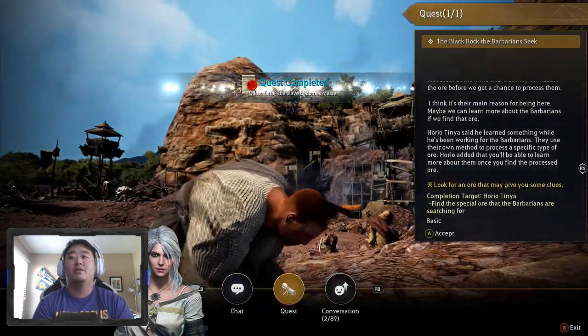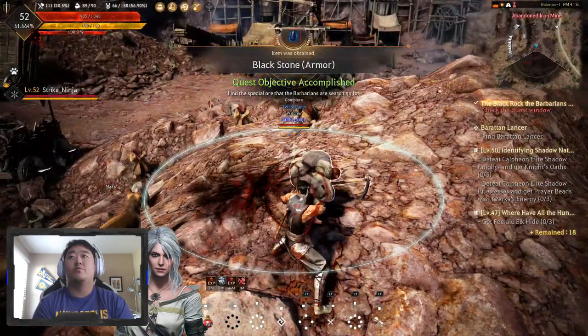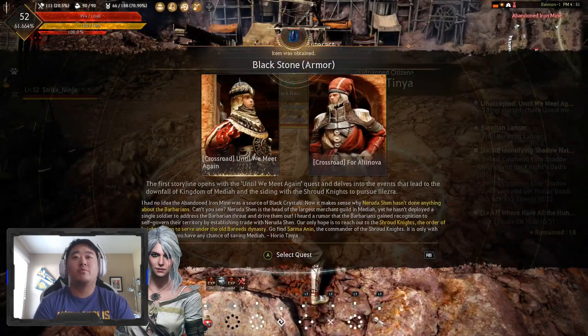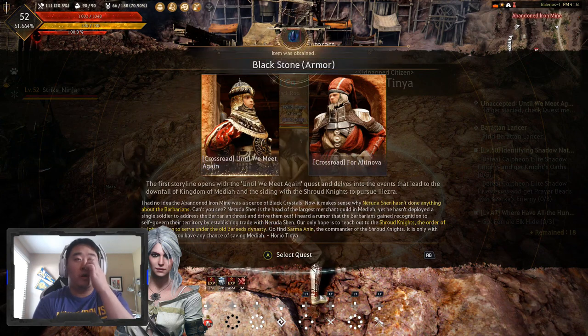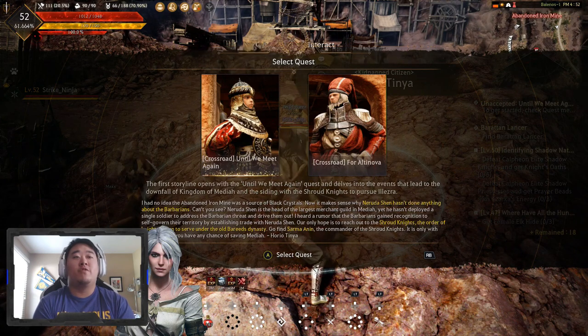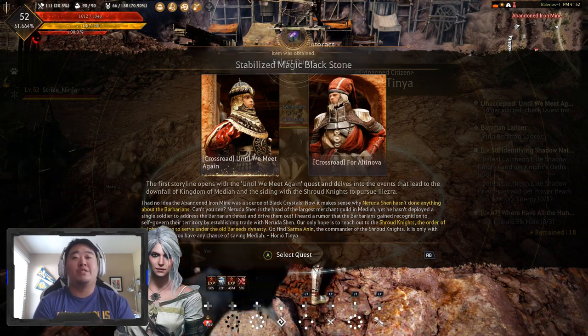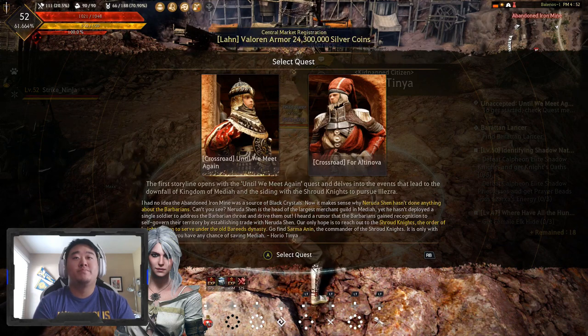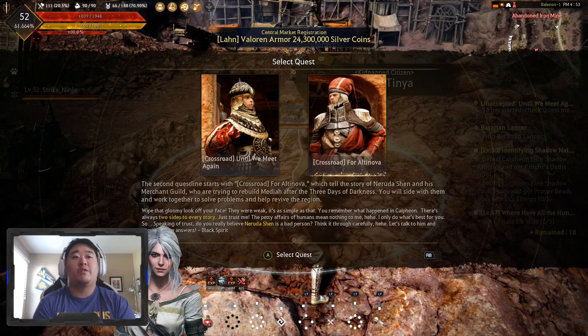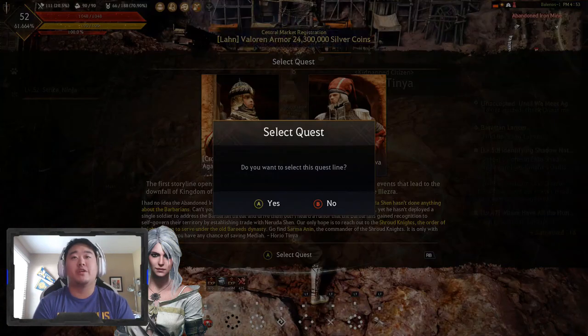Complete all of these quests with this dude. Okay, we're at a crossroad. We can either do 'Until We Meet Again' — the first storyline opens up that quest and delves into events that lead to the downfall of the kingdom of Medeia and siding with the Shroud Knights to pursue Lezra — or 'Crossroads for Altanova,' which tells the story of Neruda Shen and his merchant guild trying to rebuild Medeia after three days of darkness.